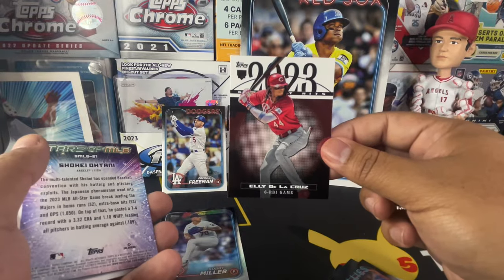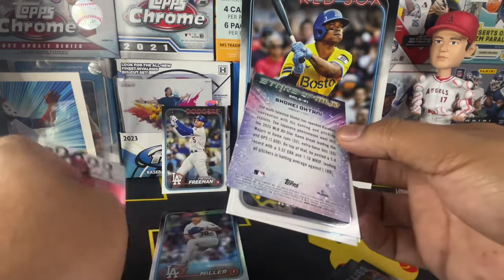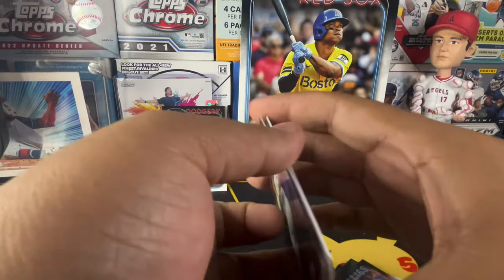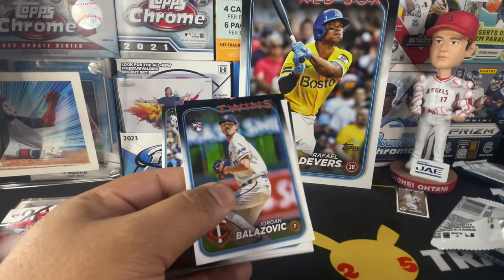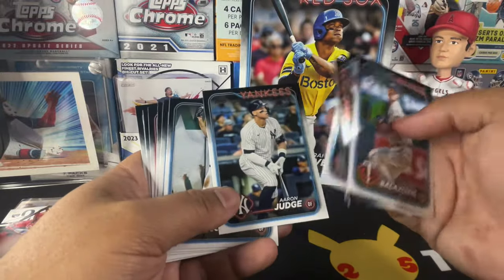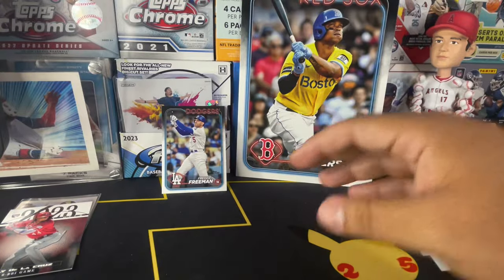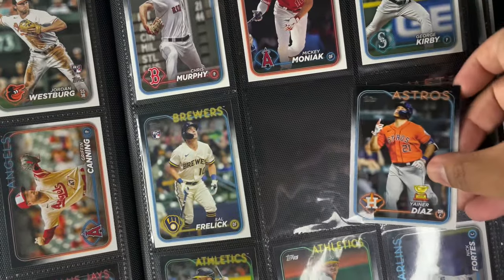We got a nice Ellie De La Cruz rookie insert — 2023 Greatest Hits — beautiful card. So far we've been having a great opening. I don't have that Ellie De La Cruz so I'm happy to have that in the collection. This box has been fantastic so far. As I go through these cards, you guys are going to see if I end up needing any of them for my binder.